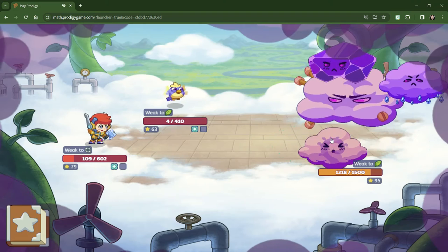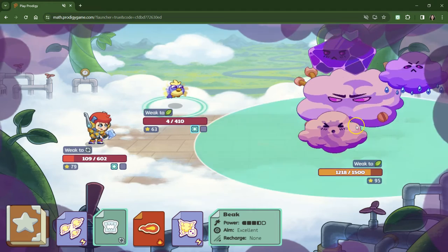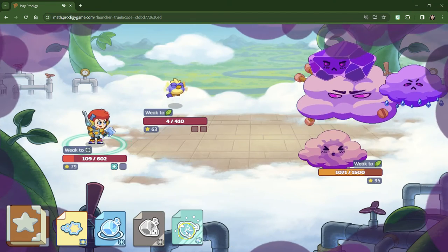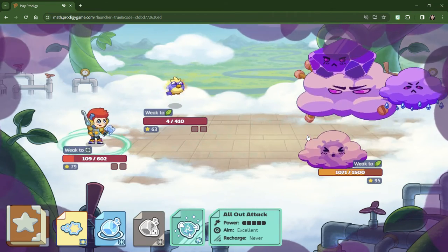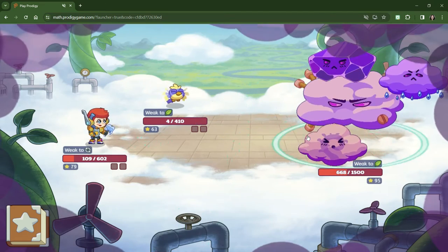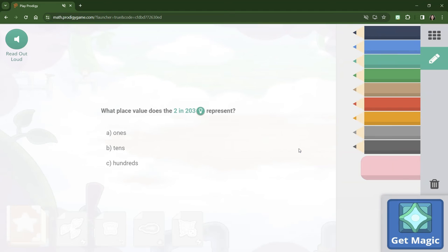Oh my gosh, the enemy is really coming at us. I think we definitely need to change our pets. We've got to do some pets from Firefly Forest. All right, let's use the all-out attack — we've got no other choice. Make it count. 403 — I don't know that that's enough. The enemy is resisting.